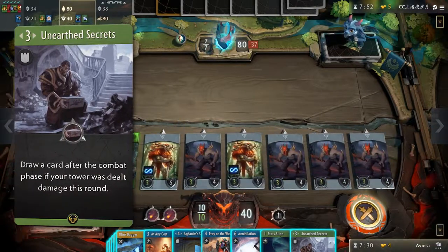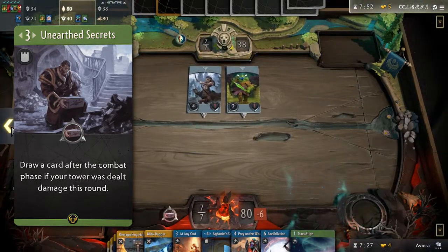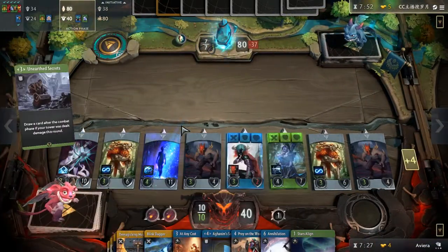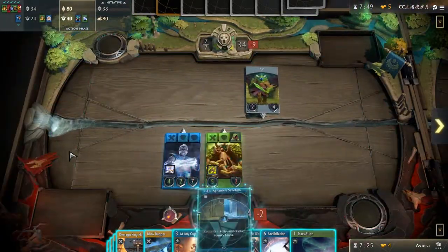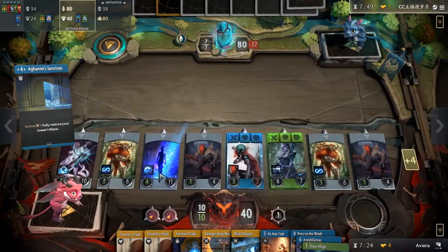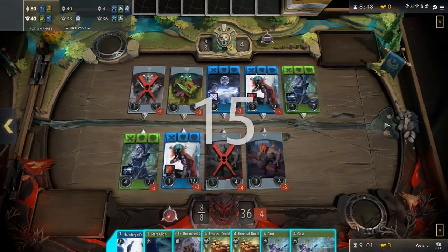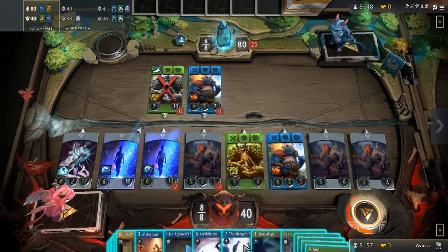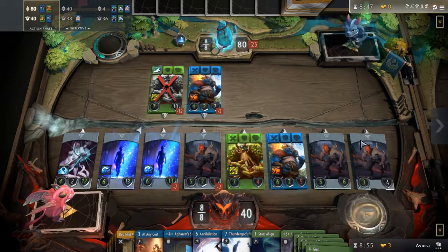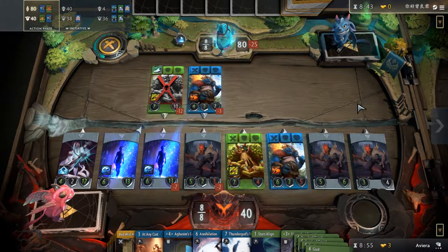Unearthed Secrets is one of those cards that can pump out huge value if left unchecked. This deck has many improvements, so you can even use it as removal bait so that they don't mess with your important improvements like Sanctum or Ignite. Ideally, you want to play it in a lane that you know you will take damage in. However, it's recommended not to have it in the lane that Kanna resides. According to Hyped, Unearthed Secrets almost always goes in lane 3, because you always want to contest both the left lane and the lane Kanna is in — meaning it is okay to give up lane 3 if you're doing decent in the first two.